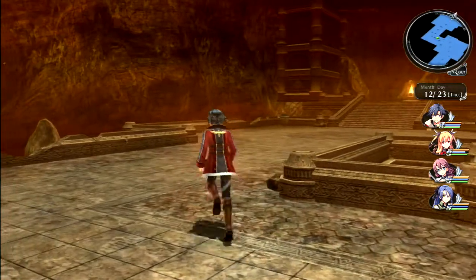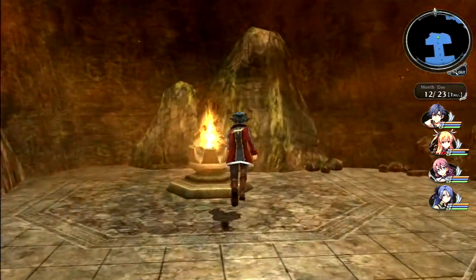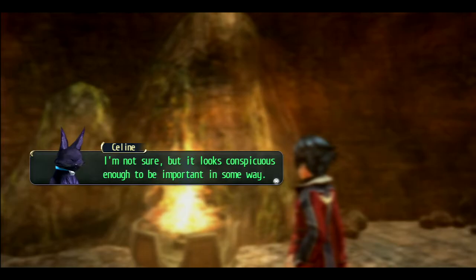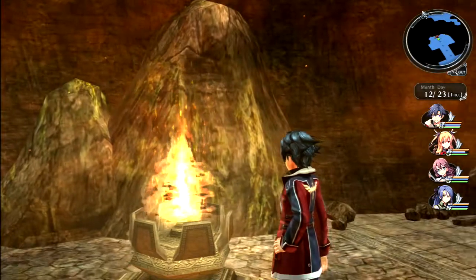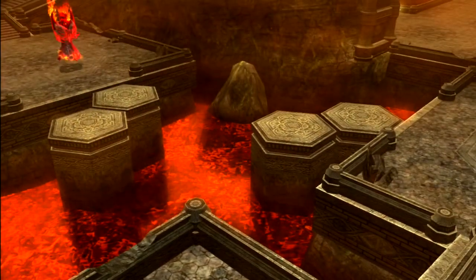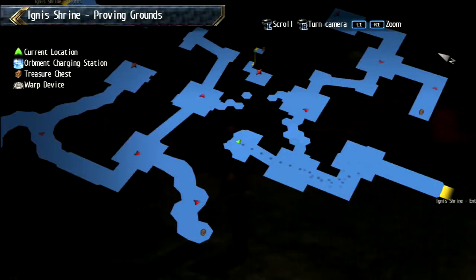All right, it seems like there must be a puzzle here — platforming most likely. Let's check up here. There's a fire here. What kind of flame lamp is this? 'I'm not sure, but it looks conspicuous enough to be important in some way.' 'What's the worst that could happen if we mess with it?' Usually one's better judgment is to not mess with the flaming lamp, but okay let's touch it. 'To advance, the lamp will need to be attacked using a field attack of a character with Rank B or higher in a certain damage type.' Rean, smack it! Solved the puzzle — let's move on.